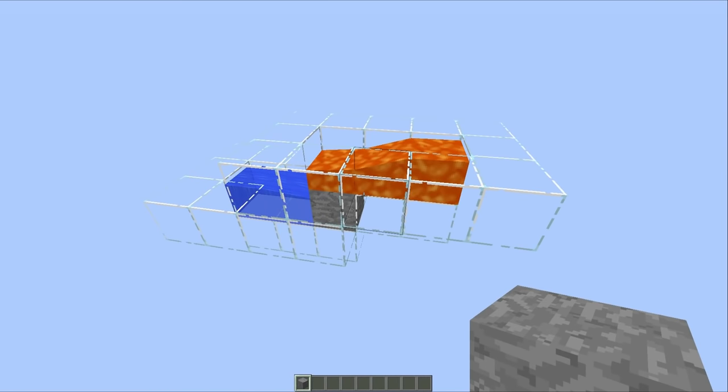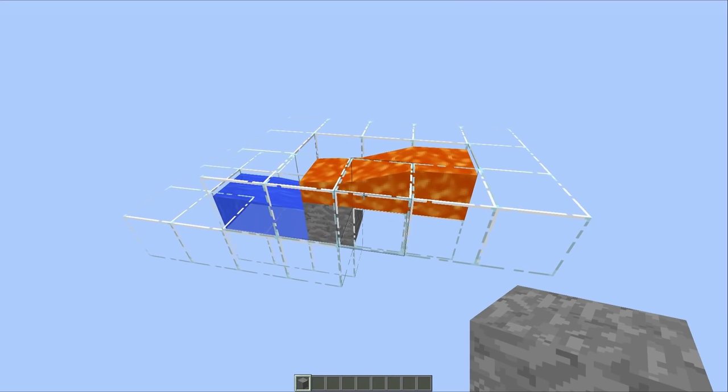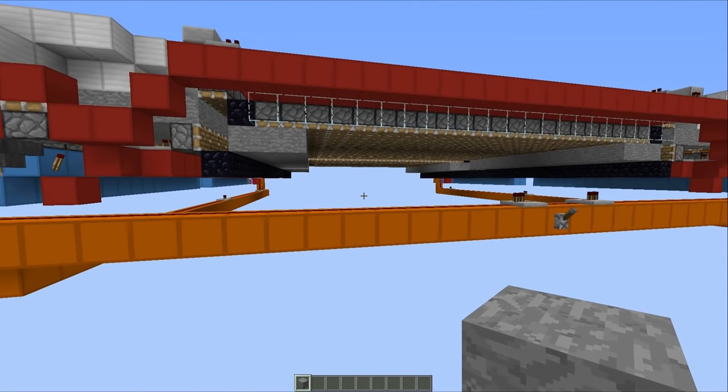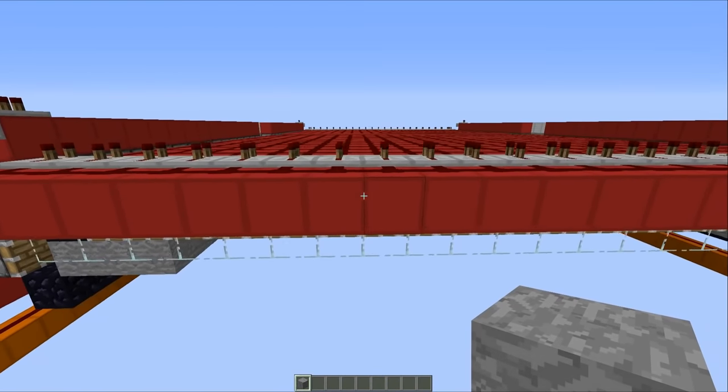On the screen right now, we have got your average everyday stone generator. Lava runs on top of water, and in the middle, stone is generated. Now, these things are relatively compact, they're easy to build, and most importantly, they don't require that many resources. But let's face the facts here, they're relatively slow, so I thought I'd come along and speed things up a little bit, and this is what I've managed to come up with.